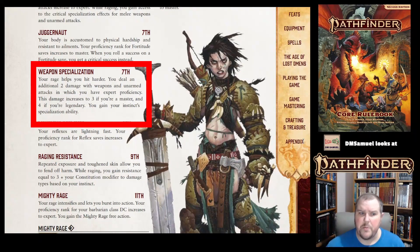At seventh level, the Barbarian also gets Weapon Specialization, so your rage helps you hit harder. You deal an additional two damage with weapons and unarmed attacks in which you are already at expert proficiency — increasing to three at master proficiency, or four at legendary. This is the same Weapon Specialization you saw in the Alchemist entry and the other classes.